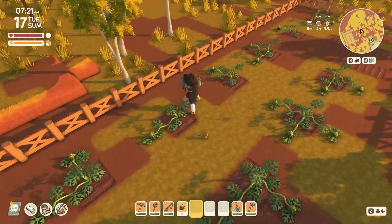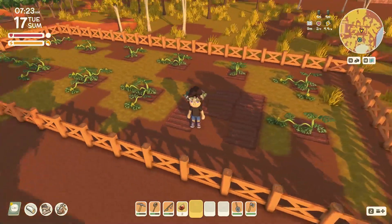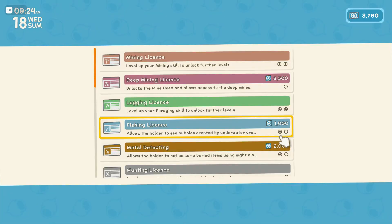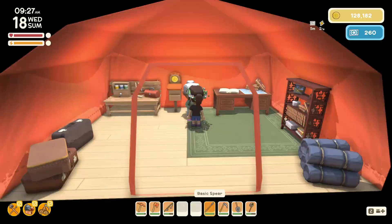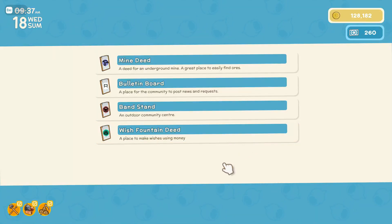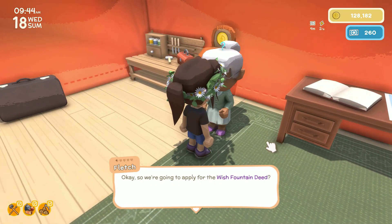Look at my watermelons — they're growing, so nice! We got the deep mine, so that's kind of exciting. We're also going to get the wish fountain first because I'm definitely not going into the mines without it being all peaceful — it's just crazy down there, especially the second level.